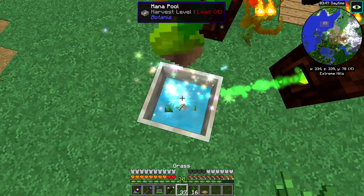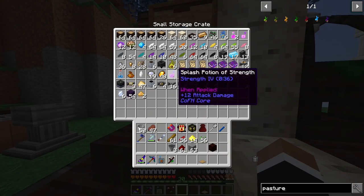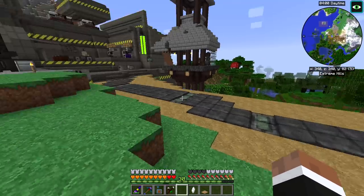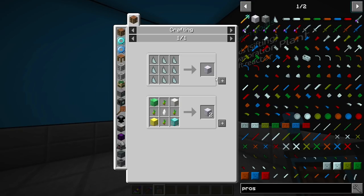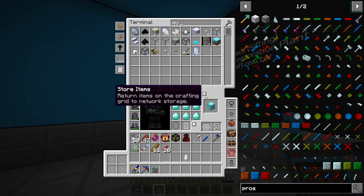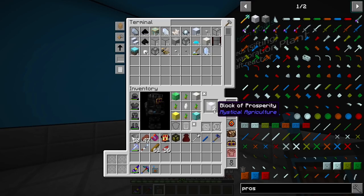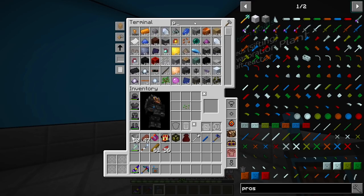Okay back at the base. We need some emerald blocks — let's do a few — some diamond blocks, and we should have some quartz. And then voila: two blocks of prosperity. Which is good enough for us. We just need some shards to make a seed.